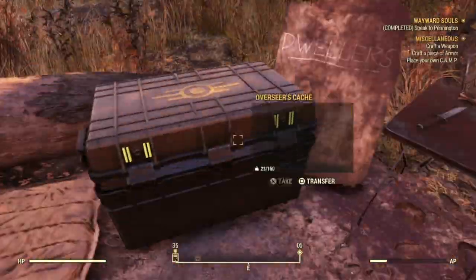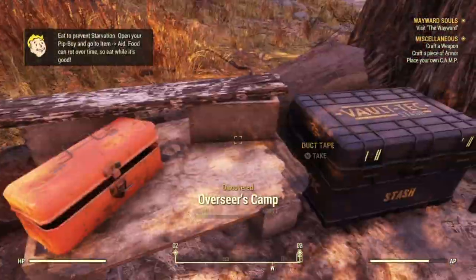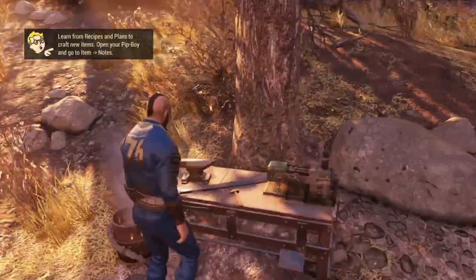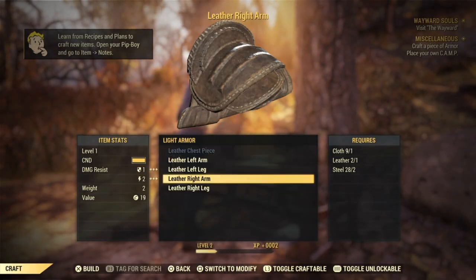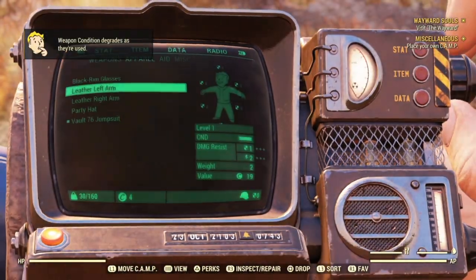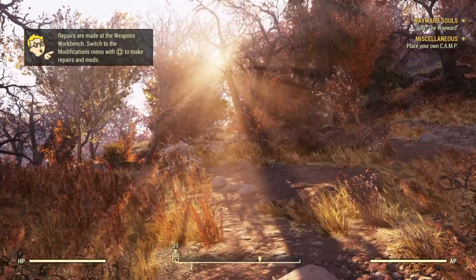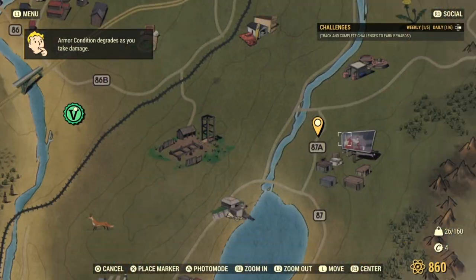We're going to go to Overseer's Camp. I'm going to grab a whole bunch of stuff. I'm going to craft a board — the board's really good because you're going to be killing some ghouls — a little bit of armor, whatever armor you can. And I'm just going to scrap all my crap here. I don't really need this stuff, and we're going to continue on our way.